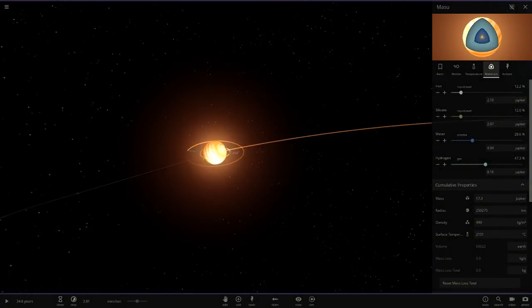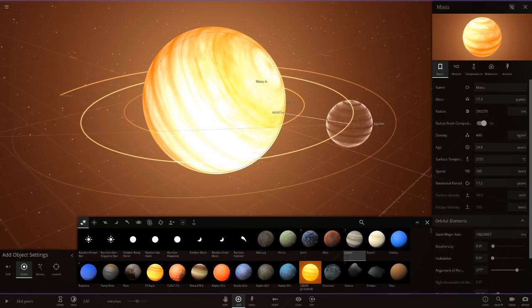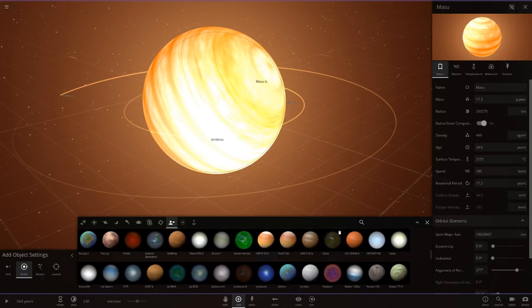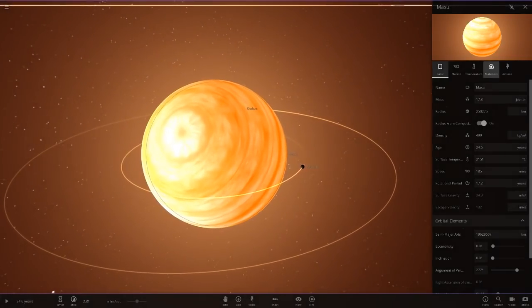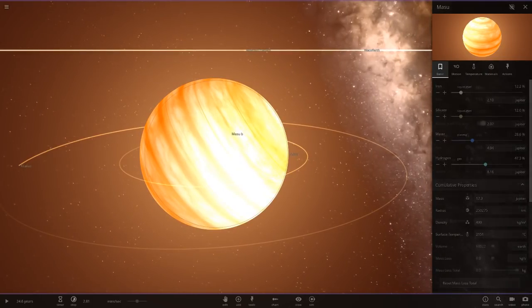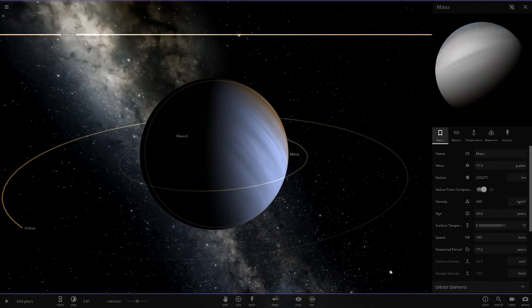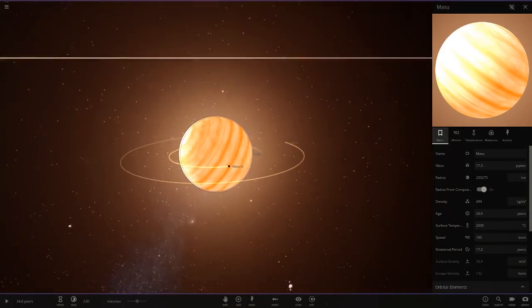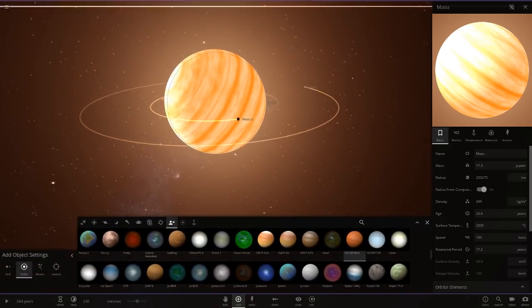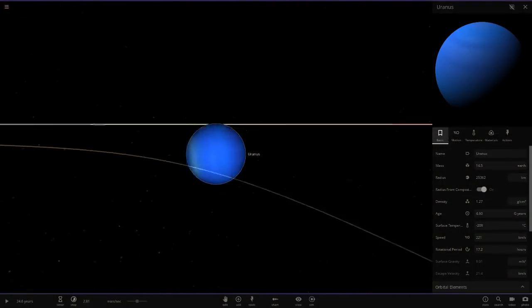As you may have seen, there is a huge gas giant here called Masu. This is looking quite large — let's compare it to Jupiter. Yeah, this guy is pretty big. Comparing it to the largest exoplanet as well, this gas giant is very large — it looks like a brown dwarf, but it's still a gas giant. It's got a very interesting color composition: blue, gray, white, and brown. It's also very tilted on its axis, pretty much like Uranus.